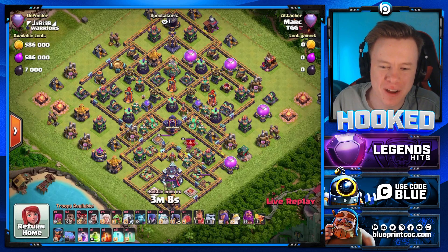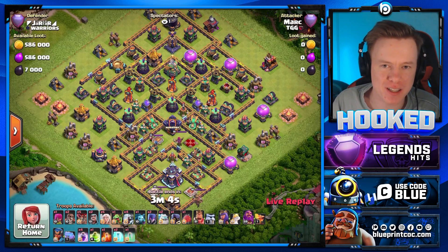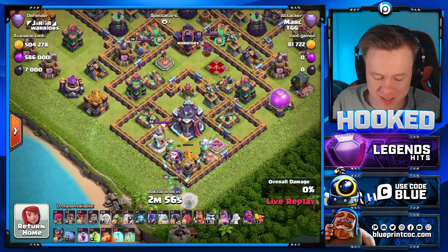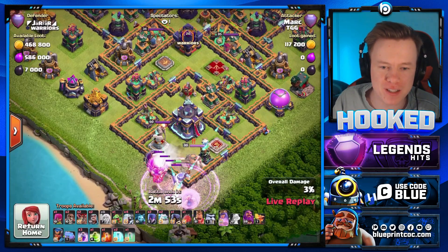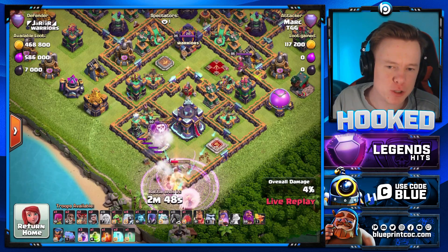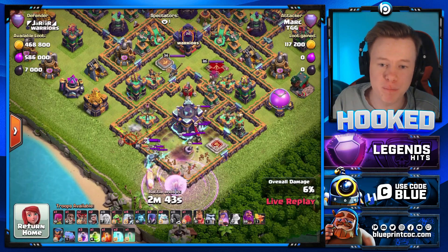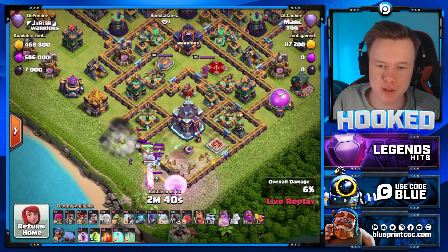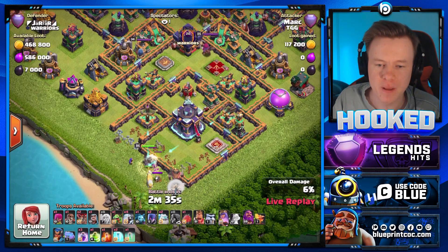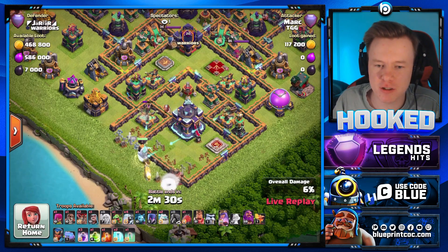Okay, Mark coming in with Titan Smash — first time we're seeing someone do live attacks on the Blueprint channel. He's doing two accounts today: one is Titan Smash and one is E-Drags. Titan Smash has been underwhelming — the only way I've seen it work is with a blizzard opener. Does he have a wizard? Absolutely worth it — gets rid of most of the skellies beautifully, but I haven't been that impressed with straight-up Titan Smash.